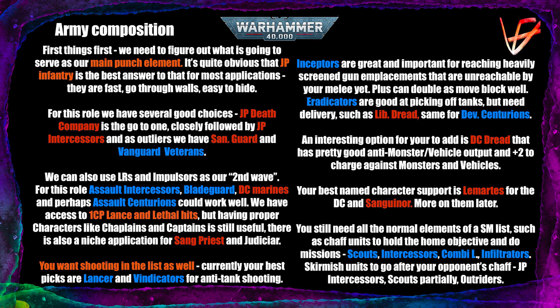Death Company also get a 6+ feel no pain, which is important for two-wound models — if attacked by a two-damage weapon, it's not an automatic kill if you fail a save. We also have jump pack intercessors, which are only 16 points per model compared to 28 for jump pack Death Company. They don't have power fists, only chain swords, so you need to add characters to them to up their damage. But they have a mortal wound output ability — for every model in engagement range on the charge, on a 4+ you do a mortal wound.